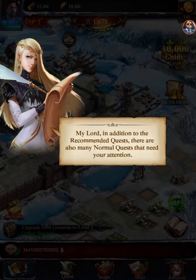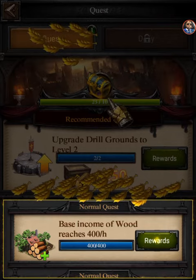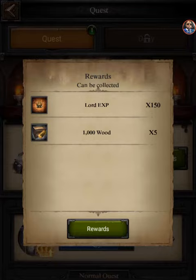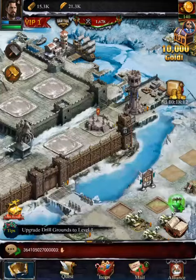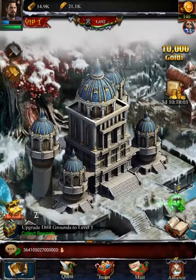In addition to recommended quests there are many normal quests that need your attention. We go ahead and check those — we've already completed some of these tasks. We get a reward chest, twice actually. Let's collect these rewards. If we hit 11 we'll get more. Let's upgrade our stuff like they're telling us — we're also increasing power. Get the sawmill to level three.